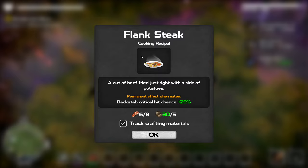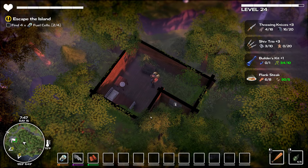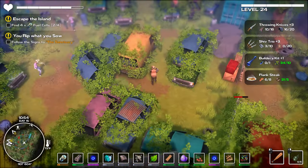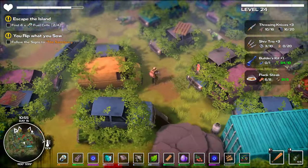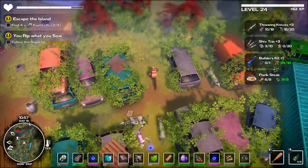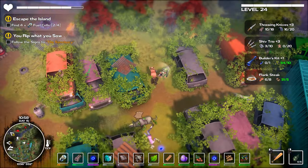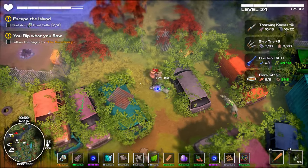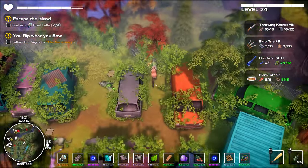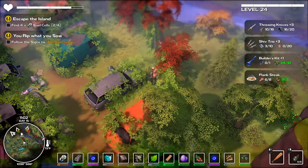Searching around the area I found a flank steak cooking recipe — beef fry just right with a side of potatoes. I need more meat; I've got potatoes but not enough meat. I'll track that. Looks like I've found a salvage yard with a maze to go through. I'll try to take out these enemies one at a time. Still haven't found how to get the other hide. My inventory is full but there's a fireplace nearby.